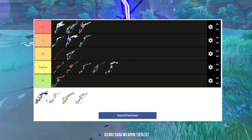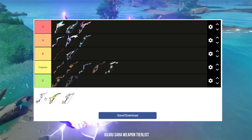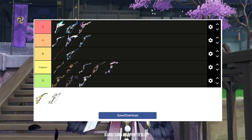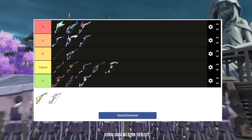Next up, we have the Mitternachts Waltz and Compound Bow. Both have the lowest base attack of any 4-star bow and a useless physical bonus damage main stat for Kujou Sara. I'm putting both of these weapons at D tier.